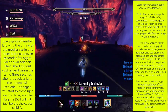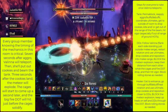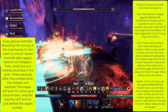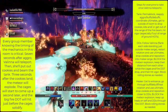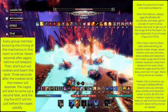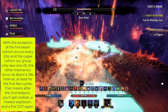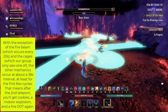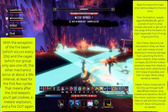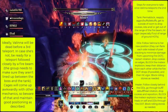Every group member knowing the timing of the mechanics in this room is critical. Seven seconds after aggro, Valina will teleport. Then she'll put out cookies and beam the tank. Three seconds after the cookies land, the meteor will explode. The cages will start to come up a second later, and the big Fire DoT will hit just before the cages solidify. For a rundown of what each individual group member should be doing during this time, feel free to pause the video and check out the summary on the right. With the exception of the fire beam — which occurs every 20 seconds — and the fire cages, the other mechanics occur at about a 38-second interval, at least for the first few cycles. That means after the second teleport, you'll get cookies, a meteor explosion, and a Fire DoT again.